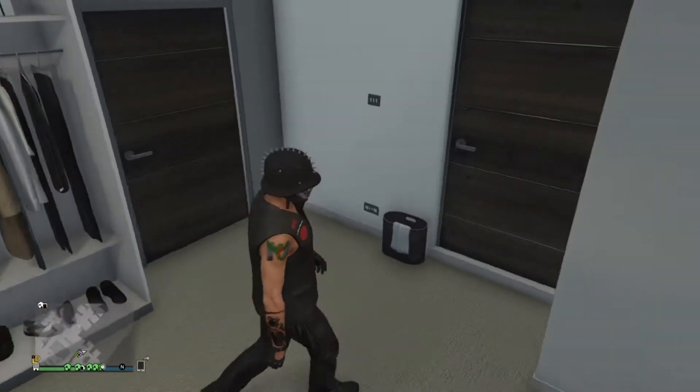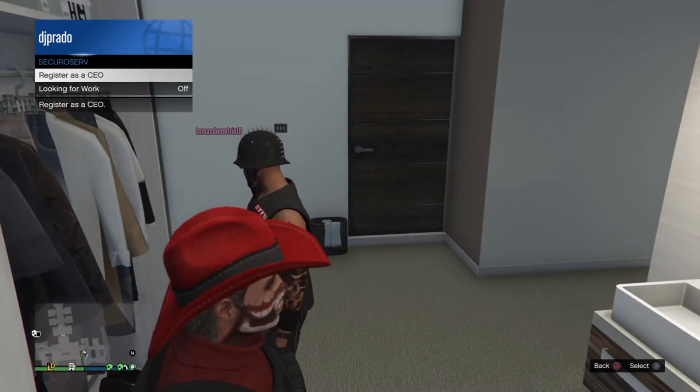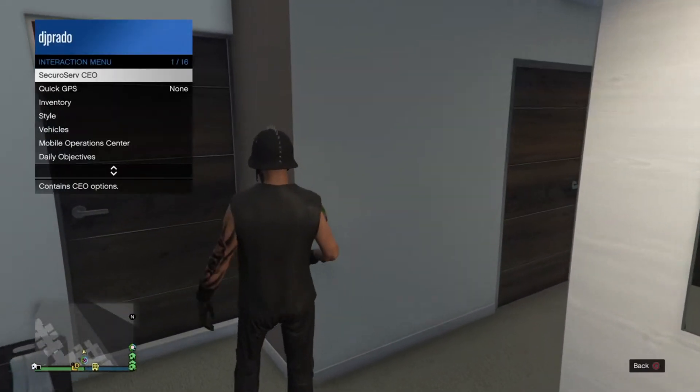So the first tip — I'm gonna change my outfit. You gotta be part of a CEO, so open your CEO now.